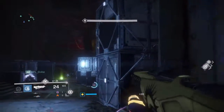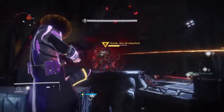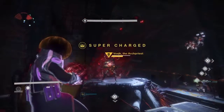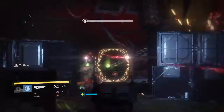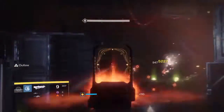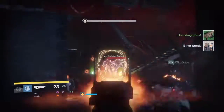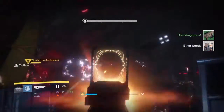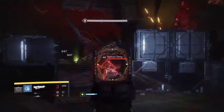Gameplay begins. The team coordinates during a DPS phase with callouts: "Three, two, one — throw." One player decides to sword remaining units. Team communicates about DPSing the monitor, and confirms positioning.